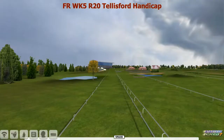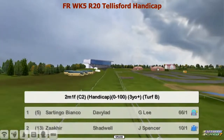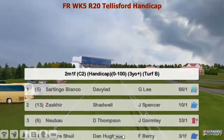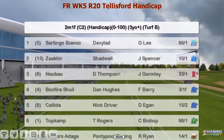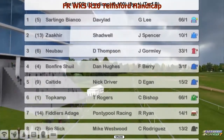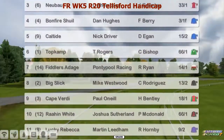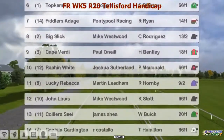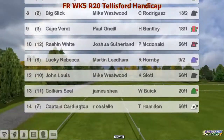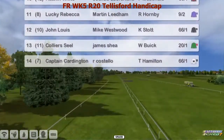This is the loading screen. It's a 2 mile 1 furlong handicap, 0 to 100. It is race number 20 on the card. Starting Kabyanko at 66 to 1, Zakia 10 to 1 the favourite, Bonfire Schill 3 to 1 for Dan Hughes, then Keltide 15 to 2, Big Slick at 13 to 2, Lucky Rebecca 9 to 2 for Martin, and then Coliseal also at 20 to 1 — looks some outside value.